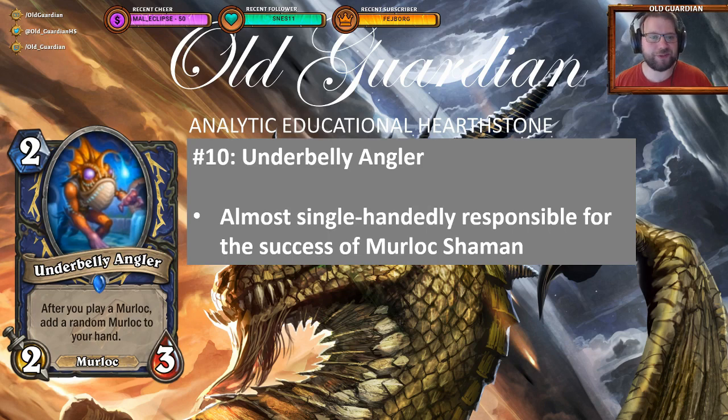Coming in at number 10 we have the Shaman class Murloc, Underbelly Angler. A 2-mana 2-3 Murloc — after you play a Murloc, add a random Murloc to your hand. And this card is incredibly powerful. It's a refill all by itself, though it needs one more Murloc.